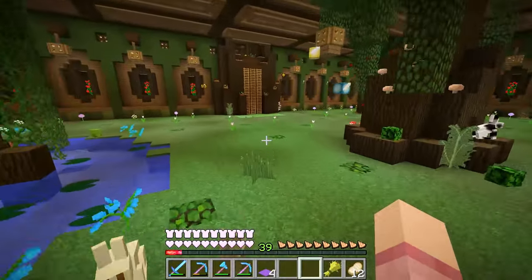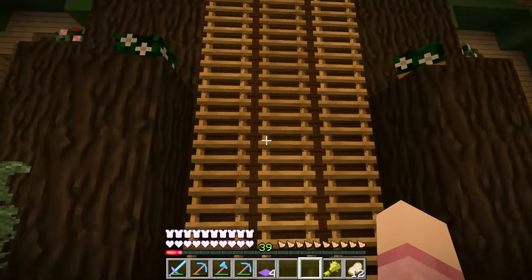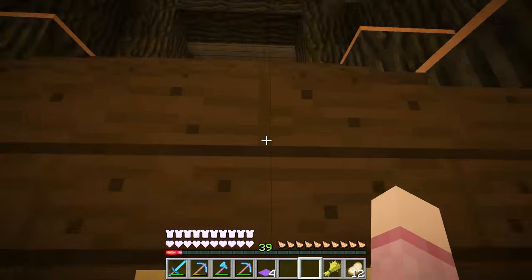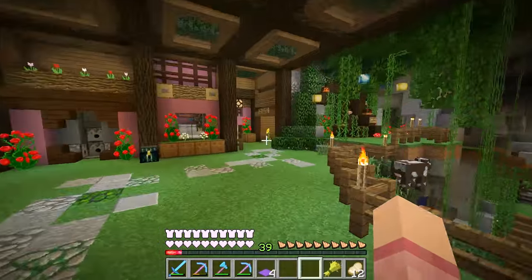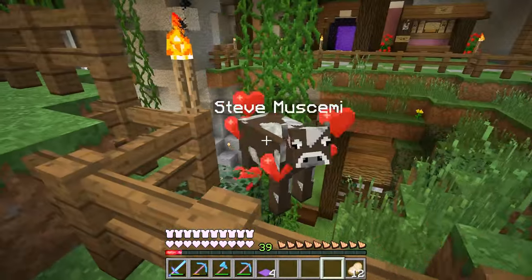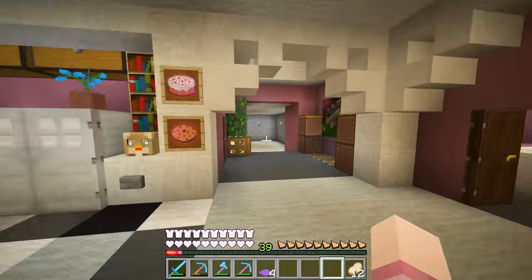Let's go over here and work on making our pet room. I'm so excited for this. I already cleared out a little space for that area and I think our pets are going to love it. I'm also going to feed this to this cow — here you go, Steve. Have some wheat.